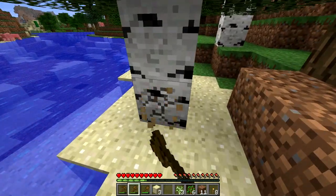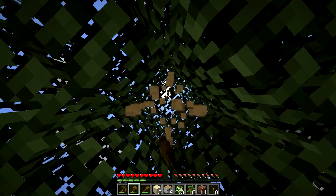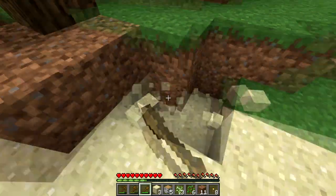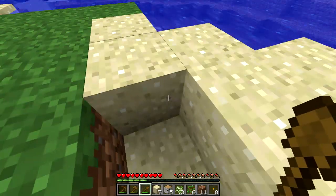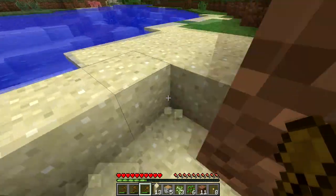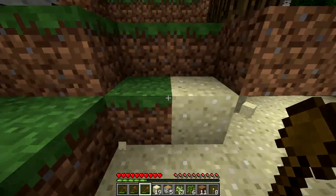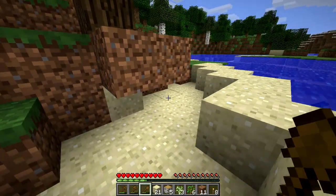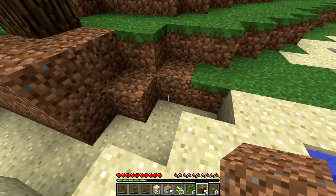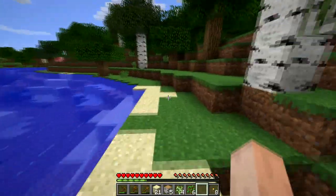I did not know these trees could grow on sand. Let's get some more of this — we need the sand for windows. I don't want to take all of the sand; I don't want the water to come rushing in at us. Water is nice and soothing, but sometimes it can also be irritating, and we don't want that.